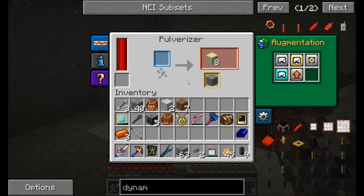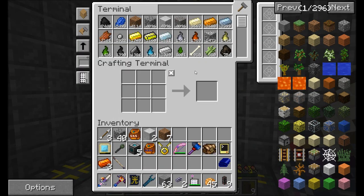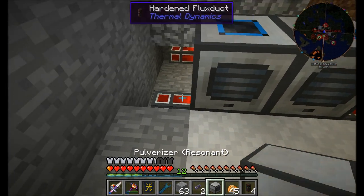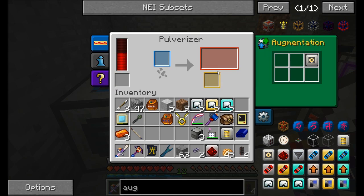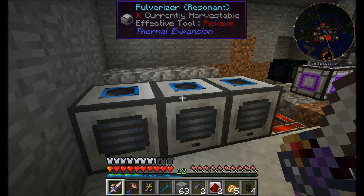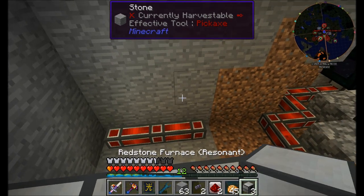Let me craft a few more pulverizers and some resonant furnaces — we're going to want five more of each, plus the augments. So we've got our resonant pulverizers: one, two. We take out the redstone and automated output slots and insert the reception coils — one, two, three. For the resonant furnaces: one, two, three. We connect a power line down here.